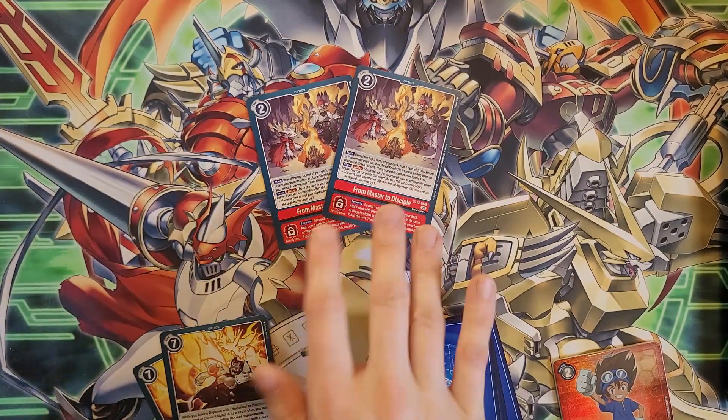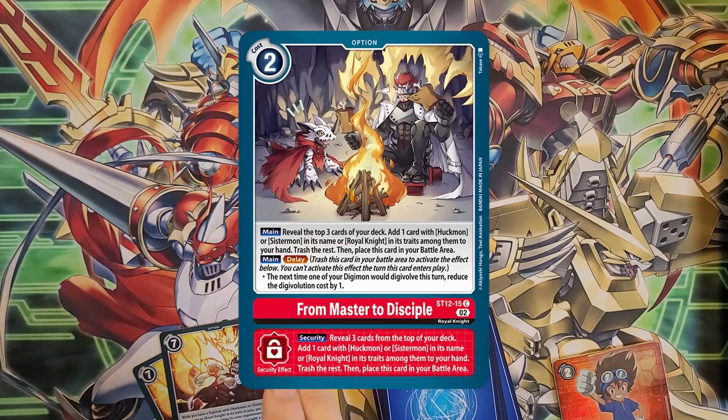Next is two copies of From Master to Disciple — this thing is amazing, the best search option this deck could possibly have. On play, reveal the top three cards of your deck and add a Huckmon, Sistermon, or Royal Knight — so every single digimon this deck runs — to your hand and trash the rest. Then the card goes into the battle area. On the following turn you can activate the delay effect: the next time you digivolve, trash this to reduce the cost by one. It's a two-cost search that refunds one memory the following turn — this is why you buy two copies of the deck.